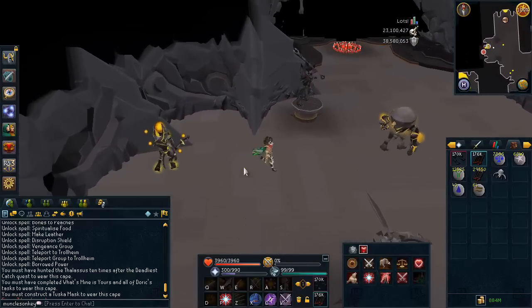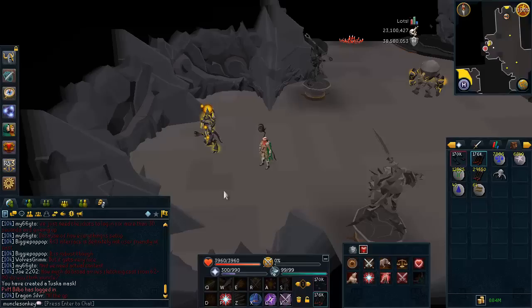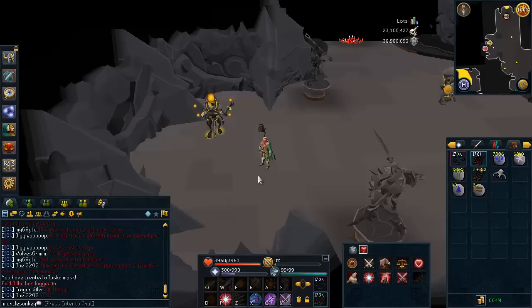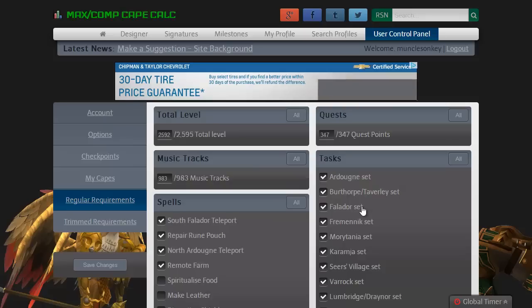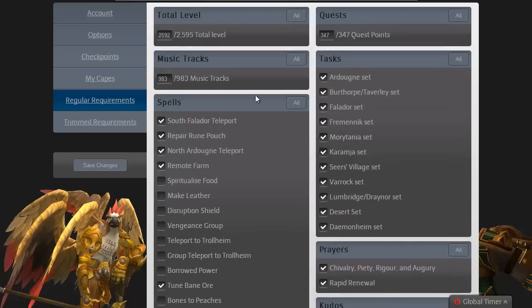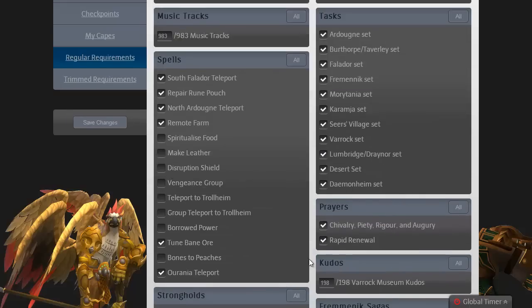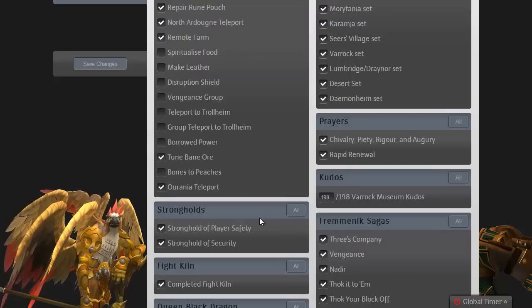That's about all I really have to show in-game. I'm going to show you guys the website I use to track all my regular and trimmed completion cape requirements, even though I'm not going to be getting the trimmed completion cape. It's one of my favorite stat tracking websites. This site is just maxcape.com - I'll have a link in the description. They have a cool checklist that you can edit as much as you want. I did update this just recently, so this is what I have left for the completion cape. We're just about done here, very, very close. Things just eventually complete themselves - other than Livid Farm.